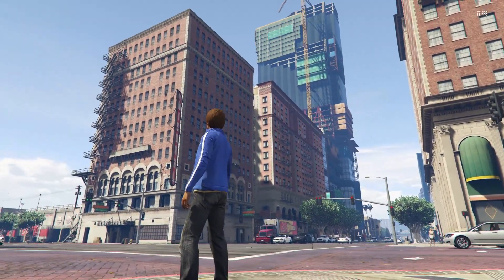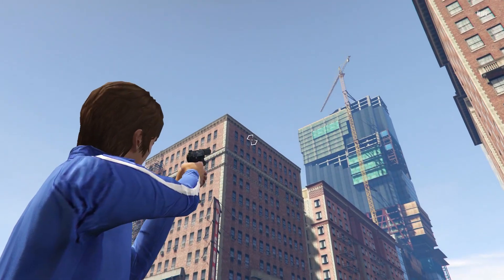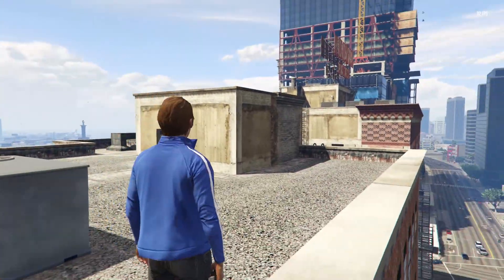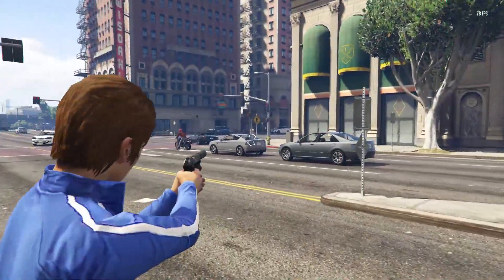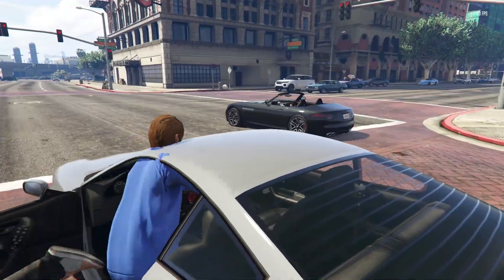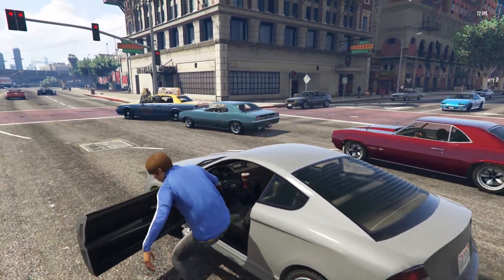If you've never seen this mod before, it is Just Cause 3 in GTA V. To give you a very quick idea, what you can do is grapple hook to buildings and then it pulls you up, and you can also go back down — it's really awesome. You can also do it to vehicles and then go into vehicles like you can in Just Cause 3. That's the basic premise of this mod.